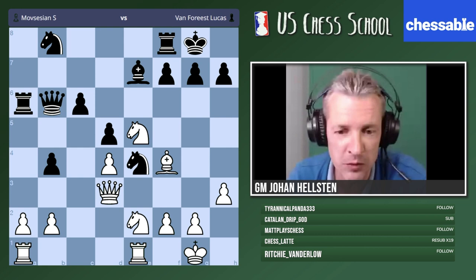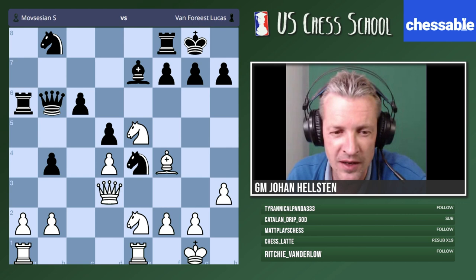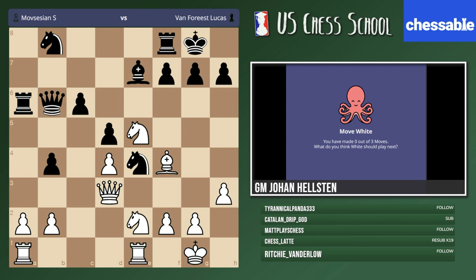This very nice game has Mobs Young with white and the younger Fan Forest with black. Let's see if you can find how Mobs Young continued here with the white pieces. I'll quiz you for the next three moves. One minute thirty — what do you think white should play here? Please take your time, no crazy stuff, we're speaking strategy today.